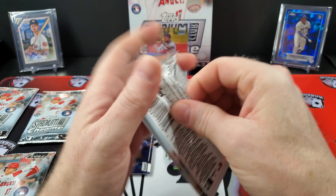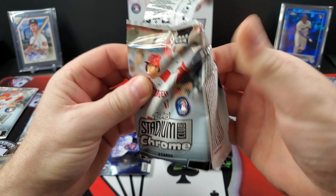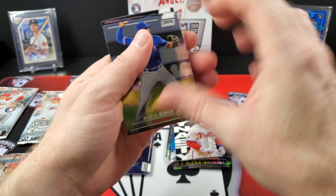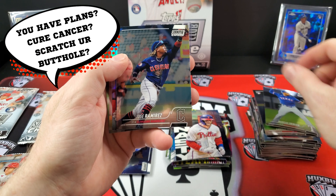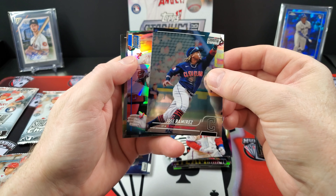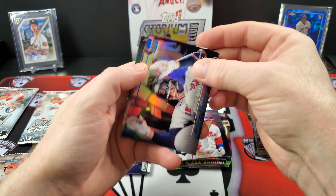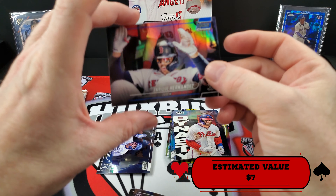I did pick up two boxes of this. I won't reveal my plans for the future. Sorry about hitting the mic there. Jose Ramirez. That is a blue — I believe that's going to be Enrique Hernandez, numbered to 199.